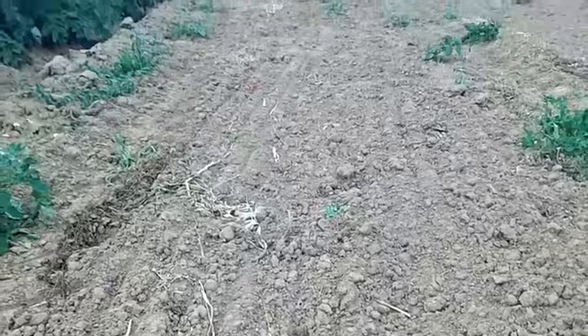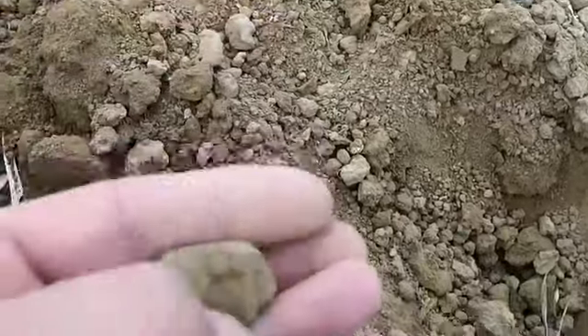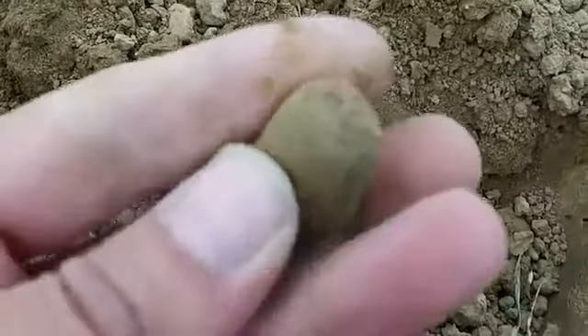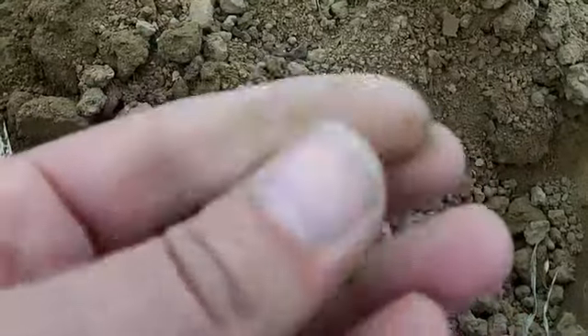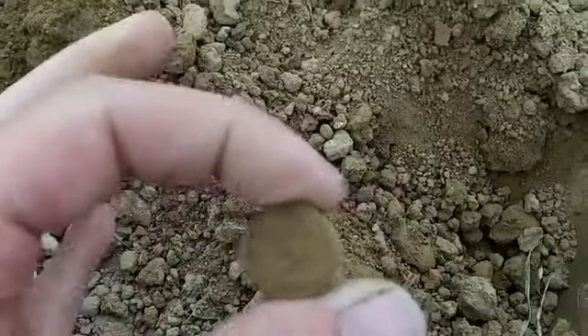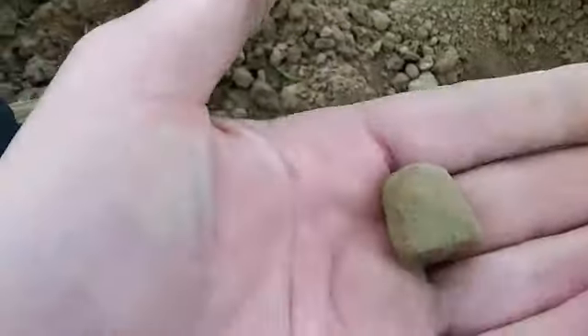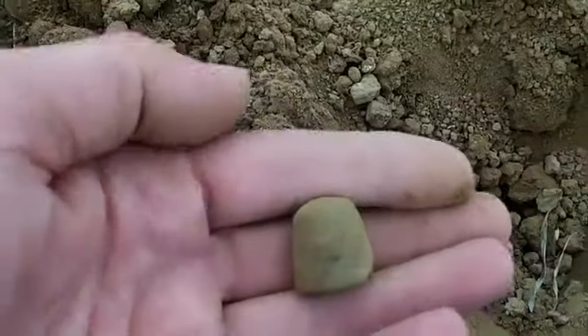Just walking back to my bag — my bag is right at the edge and I've been detecting in the middle of the field. As I walked back I just flicked this out with the pin pointer. I think that's another thimble — looks a good one if it is. There are some dimples all round the edge. That's really nice — not too shabby. Only a little dent. About my 4th or 5th thimble out of this field actually.